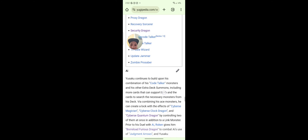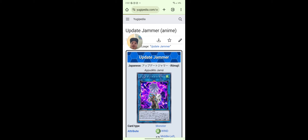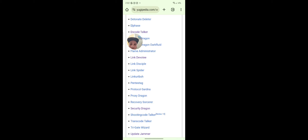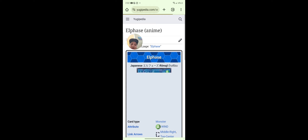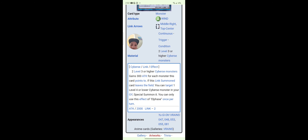We're missing Try Wizard, Update Jammer — what's Update Jammer? Oh yeah, he uses that. If your link monster attacks a defense position monster, inflict piercing damage to your opponent. Link Karibo, L Phase: two level two or higher Cyberse monsters; gains three attack for each of these monsters co-linked to it. If this card leaks them into the field, you can target — pretty good.